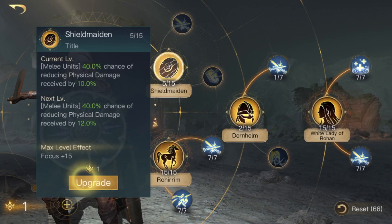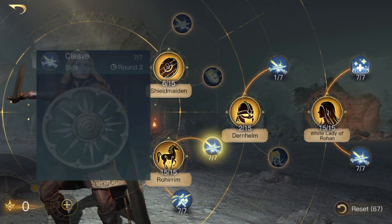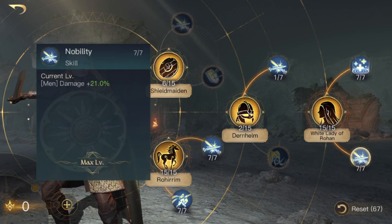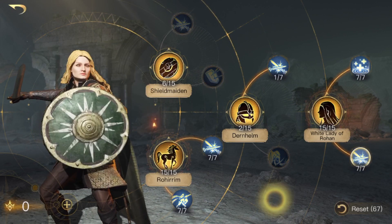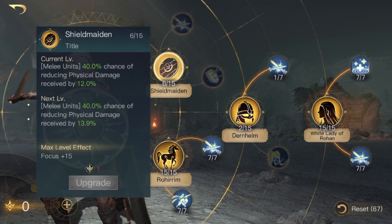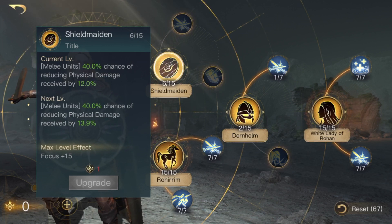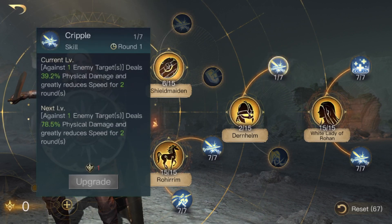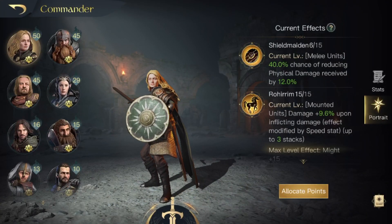What I use on Eowyn is: Roherum Cleave, Riding Excellence, White Lady of Rohan, Frontline Rescue, and Nobility as the main skills. Most people will tell you to put all remaining points into Shield Maiden, which gives melee units a 40% chance of reducing physical damage received by up to 20% when maxed. But I also like to put two points into Down Helm and one point into Cripple, because against one enemy target it reduces their speed to zero for two rounds, meaning they act last every round.